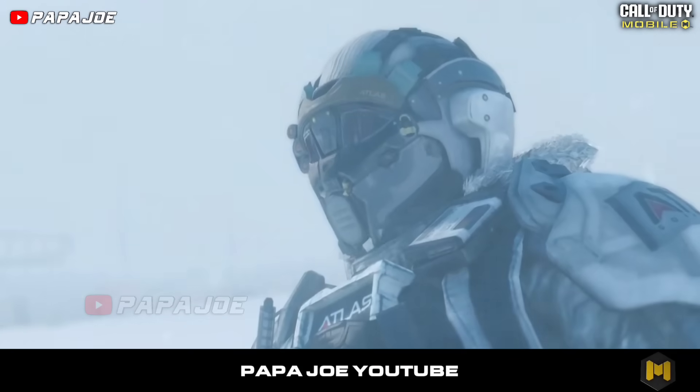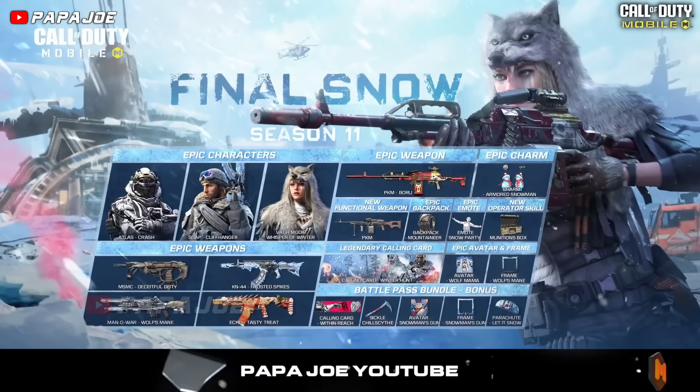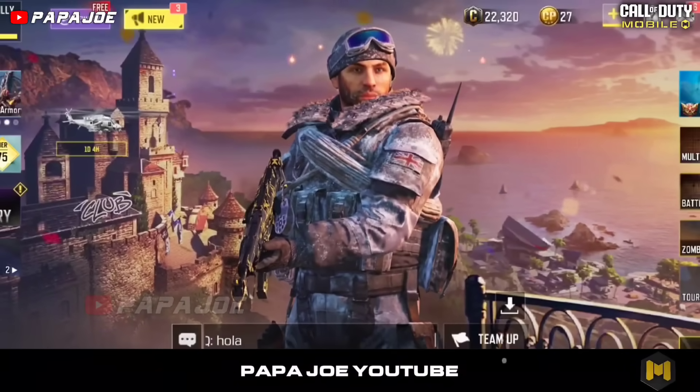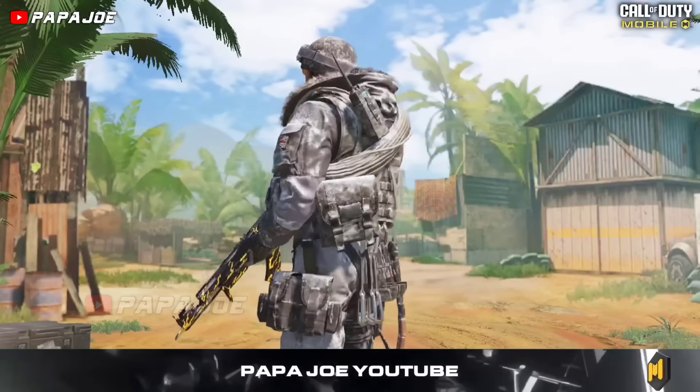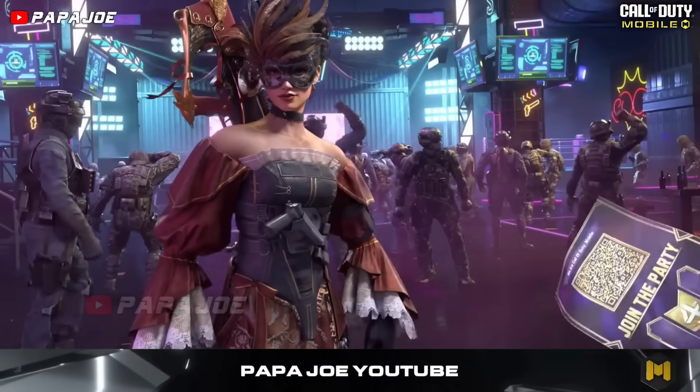In addition, the Season 11 Final Snow Battle Pass will also be released in the BP Vault next season, which includes the Soap Cliffhanger character skin. That was almost all the information about the new Battle Pass.